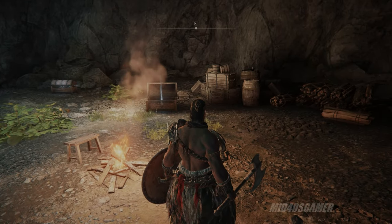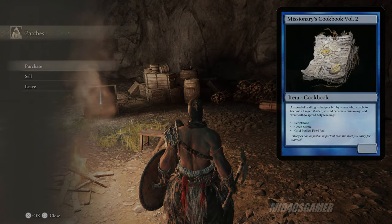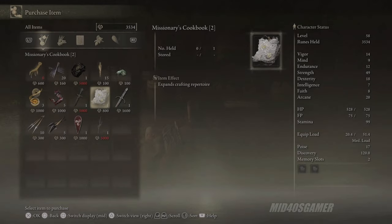Within his store, Patches sells three Gold Pickled Fowl Feet for 600 runes each, but what you're really after here is the Missionary's Cookbook Volume 2, which allows you to craft as many Gold Pickled Fowl Feet as you like as long as you have the ingredients.